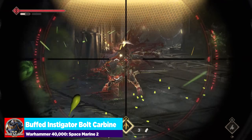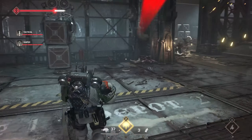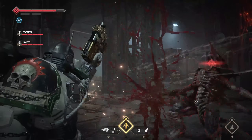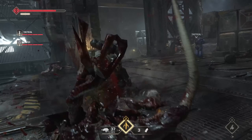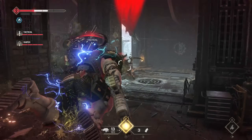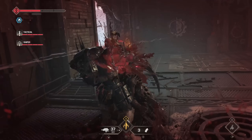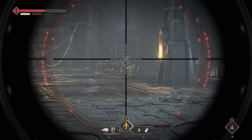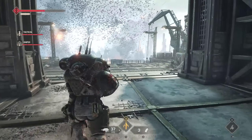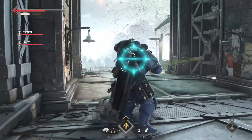Now the instigator bolt carbine was always my favorite vanguard weapon. I know the melta is a better weapon, but I enjoy the run-and-gun feel of the instigator bolt carbine. Its damage buff was not substantial — I believe about 10% — and it also doesn't feel catastrophically better. It feels a little bit more reliable. What I do like is that body shots on minoris kill them a little more reliably. With a burst weapon it's a little trickier — shooting body shots on majoris or minoris is frustrating, especially minoris, because a headshot kills them guaranteed. But the weapon really does feel stronger and faster at putting down hard targets.